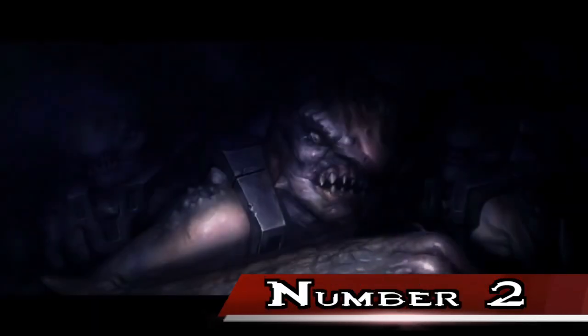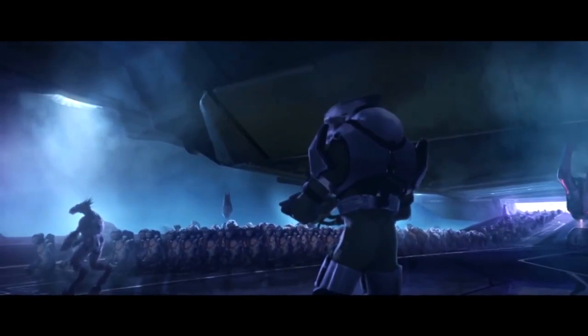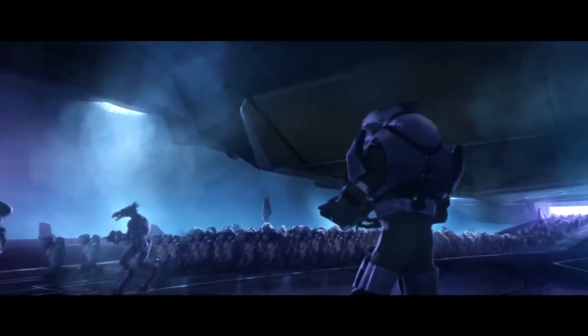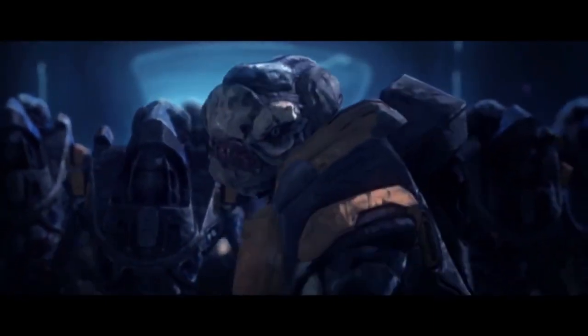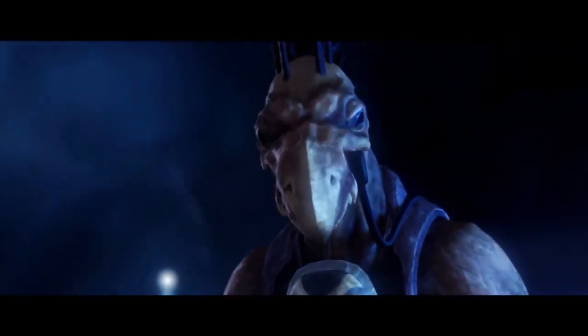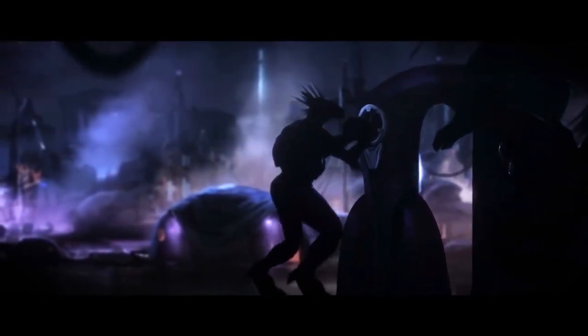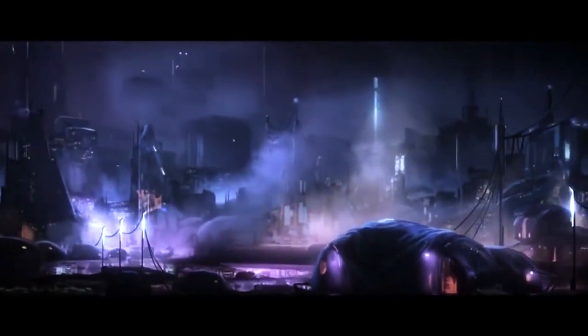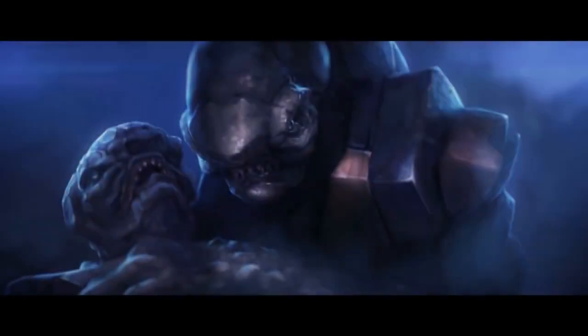Number 2. In the Halo graphic novel, many Special Operation Grunts and Elites are seen wielding Assault Rifles, although the Covenant generally hates the use of human weapons. The only other known instance of Covenant troops using human weapons was during the Battle of Installation 05, when several Brutes were seen using shotguns, although an Elite is known to have used an M6D pistol to execute the bridge crew of the UNSC Pillar of Autumn, albeit with much distaste.